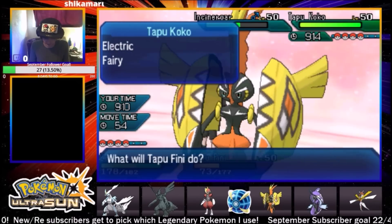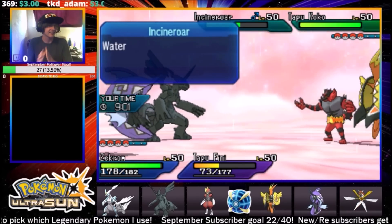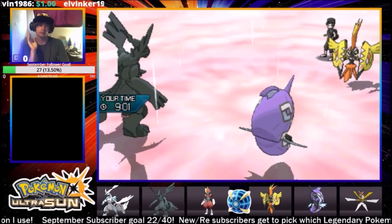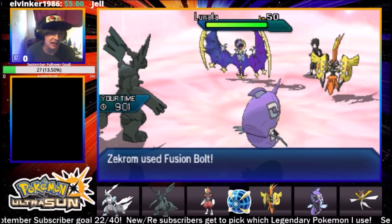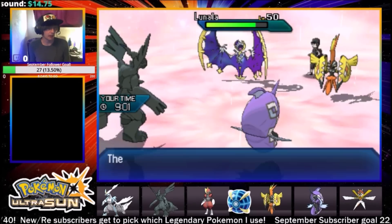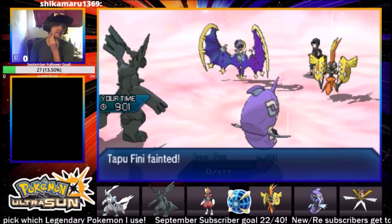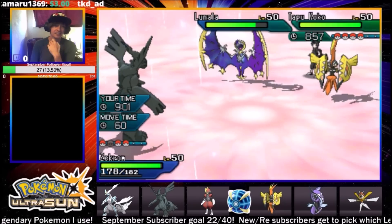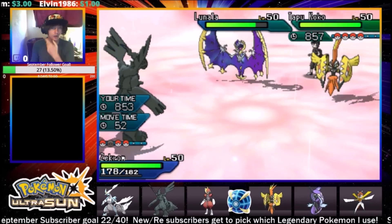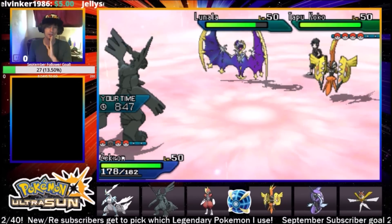I'm gonna Fusion Bolt the Incineroar - I think I can KO it. Fini has Soak, Nature's Madness, Trick, and Moon Blast. I'll just Moon Blast Koko since I think it's Sashed. He's withdrawing - show me Kyogre and Lunala. This works for me - Fusion Bolt will break that Shadow Shield right up. We've seen all four of his Pokémon. I have Kartana in the back, so I'm in a pretty good spot. He goes for a Moongeist Beam on Fini - good thing I didn't switch. Kyurem's coming back out; I'll Earth Power the Koko slot.